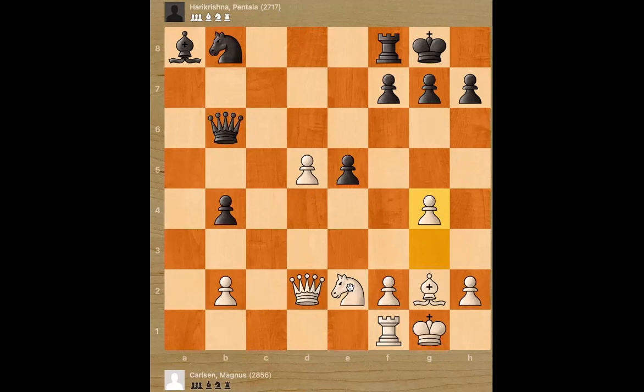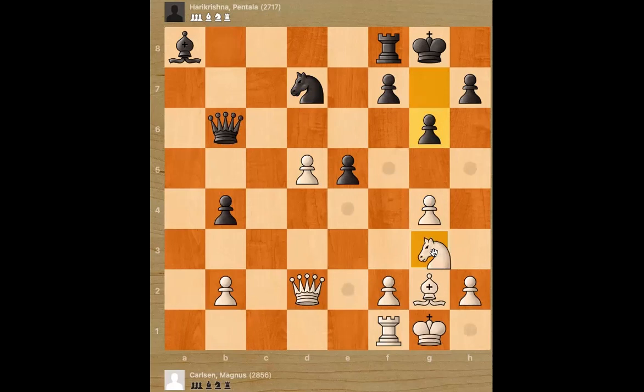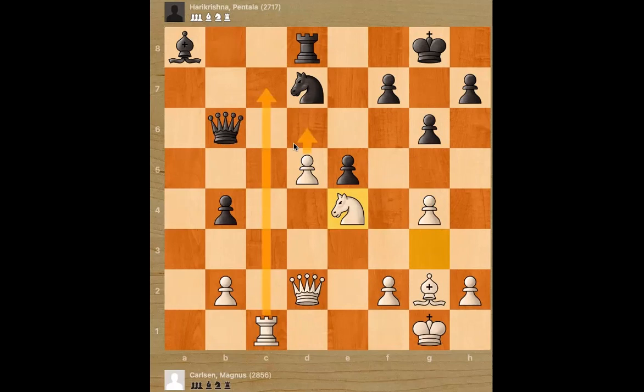Knight d7, knight g3. Pawn g6, stopping knight f5. Rook c1 — first he develops the rook. Rook d8, and knight e4, getting the knight into the game. This pawn can still be a good advantage if it gets to push forward and the rook can get in, and the queen can get in — it should look good.